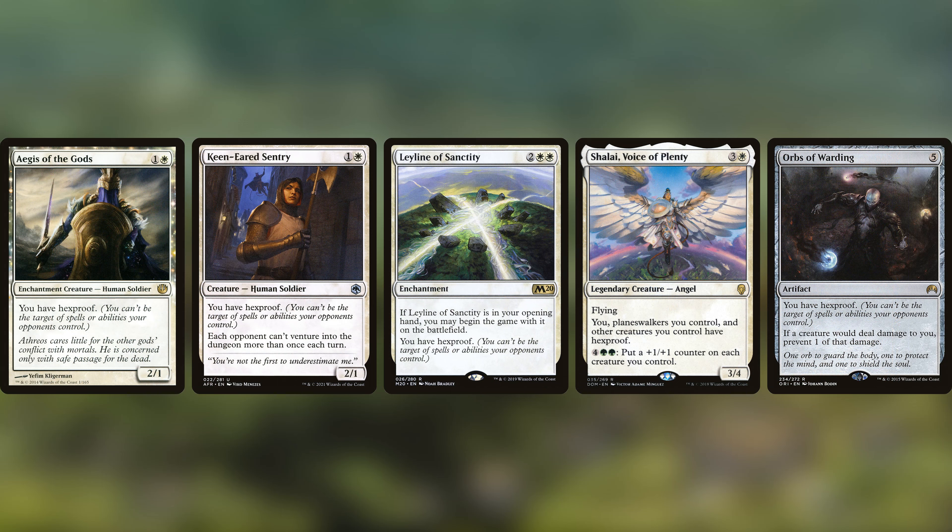Since this player-targeting interaction is what you're most likely to encounter in a commander game, and there's no card that directly says your cards can't be exiled from your graveyard, we have to think outside the box. What all of these cards have in common is that they target a player — so rather than interacting with your graveyard directly, you could simply give yourself hexproof. Cards like Aegis of the Gods, Keen-Eared Sentry, Leyline of Sanctity, Shalai Voice of Plenty, and Orbs of Warding for a colorless option. Until we get a card that says your graveyard cards can't be exiled, this is the next best thing.